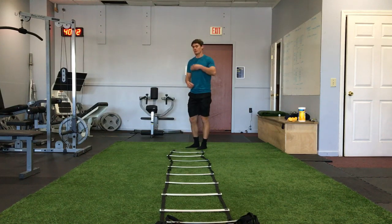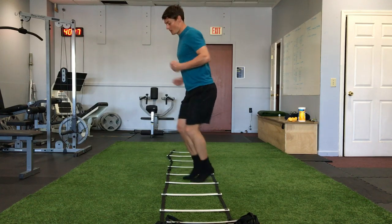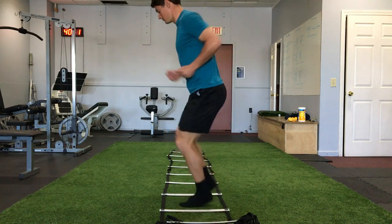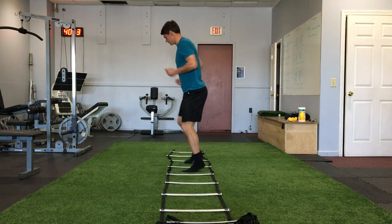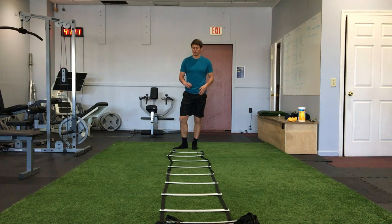The second one — I'm going to move laterally with two feet in each rung. Notice also that I'm pumping the arms in opposition to the legs. I'm going at a medium tempo. If you want to slow this down you can just walk it, but of course you can also speed it up.